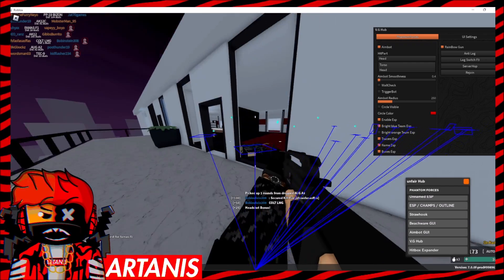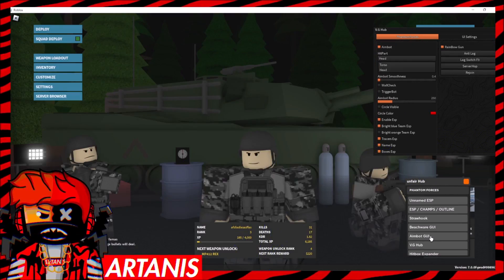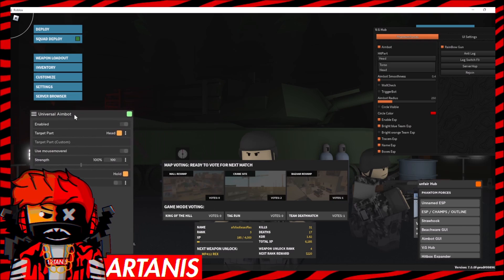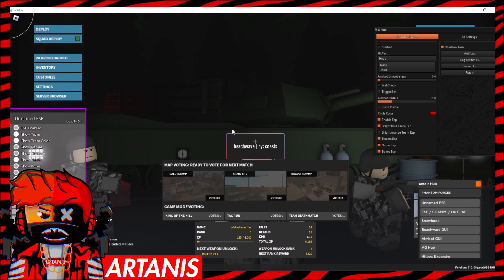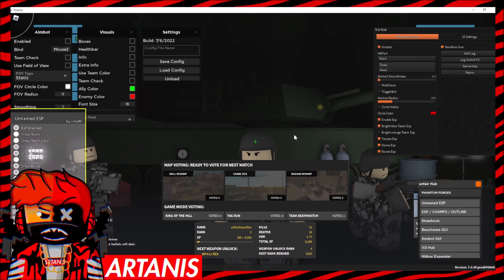That one will go away once he respawns. This is working quite well. That's all the options for this one — we've got aimbot. Another aimbot GUI is coming up. I'm going to be opening the other ones, so we've got a really good ESP GUI right here, and then I selected two more. I don't think they're all going to work all at once, but we'll try.